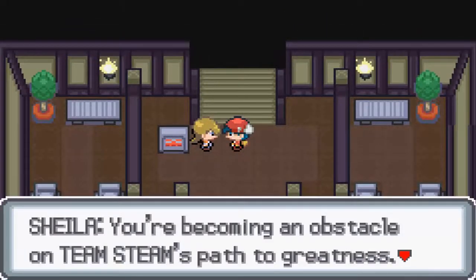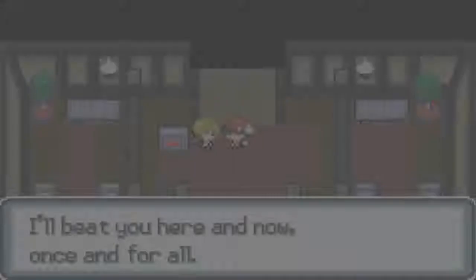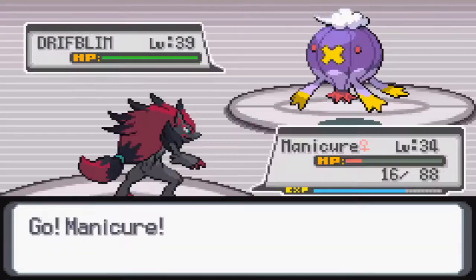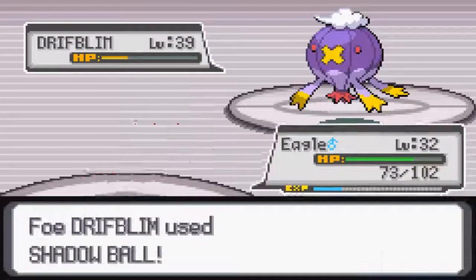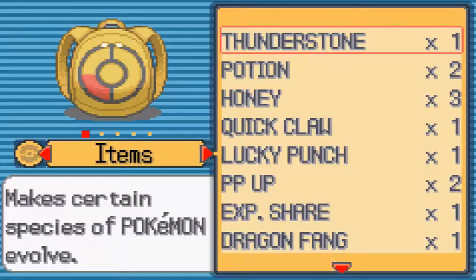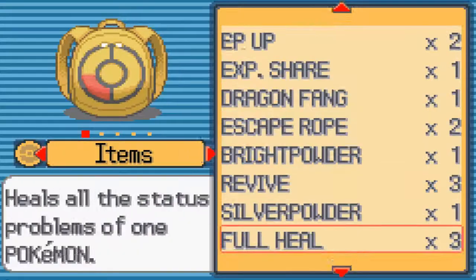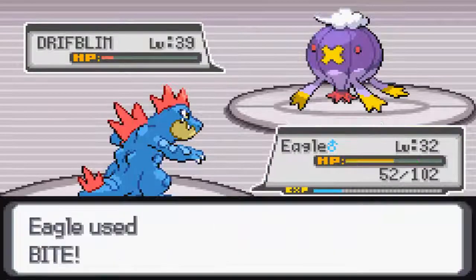Please be someone to heal my team. It's Team's Path to Greatness — this time it will be different. I'll beat you here and now, once and for all. She has a single Drift Bloom, which we can take out with two Feint Attacks — but we forgot to heal. So Ego's Bites will finish off this Drift Bloom. And she Full Restores. So we're going to use one of our Revives to revive Manicure, take a couple of Shadow Balls, and use the Hyper Potion we just got, then throw down a couple of Bites to finish off the Drift Bloom.